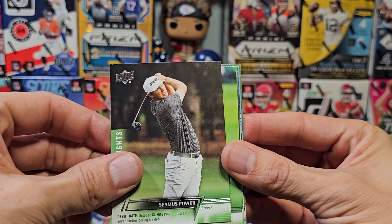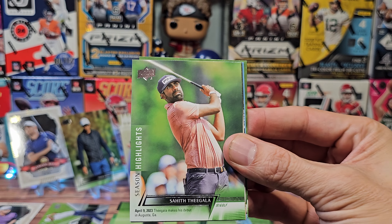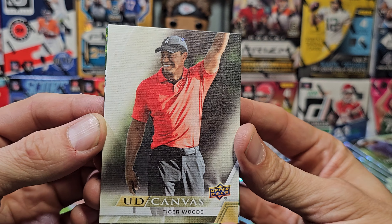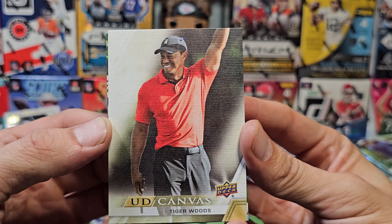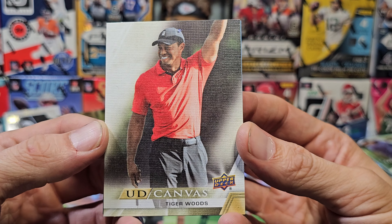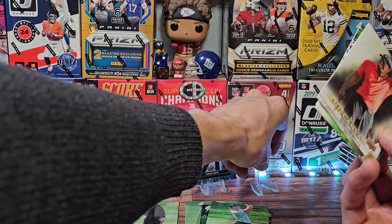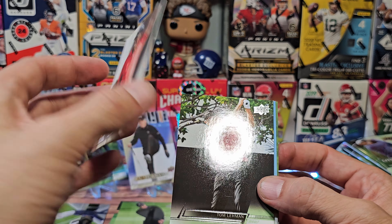Justin Thomas, Langer again. Oh there's a canvas with Tiger Woods — this is the Tiger Woods I was expecting, more like the Sunday red, though this is an older Tiger Woods. But it makes sense, this is a 2024 product. We'll stand him up — that's pretty nice.